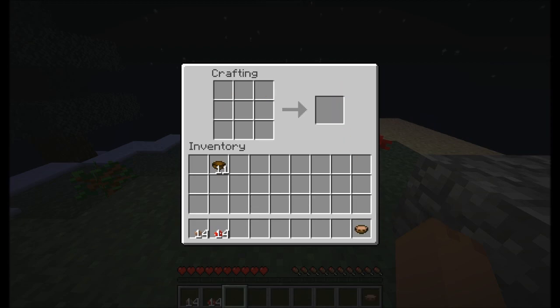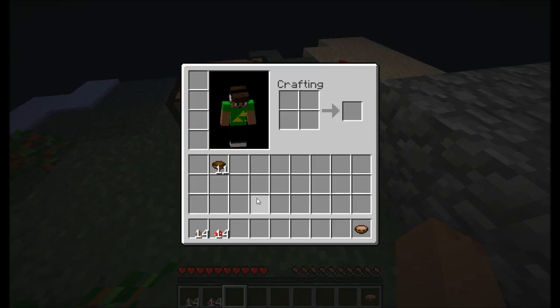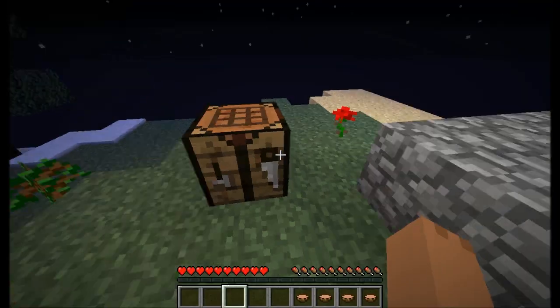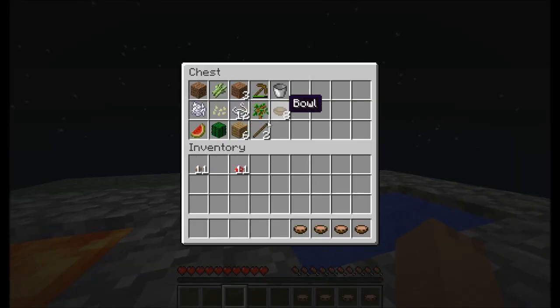I believe that heals four little chicken bits. The mushrooms have to be in the same relative position, but they can be anywhere in the crafting square — on the wiki it just says that one way, probably because that's simpler. They don't stack either. So now we've got food, we don't have to worry about that.